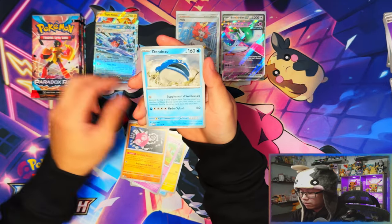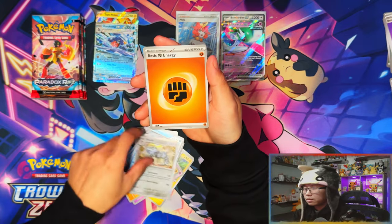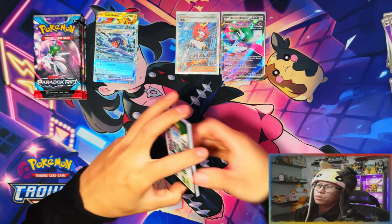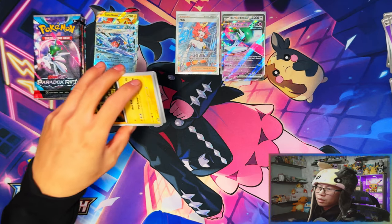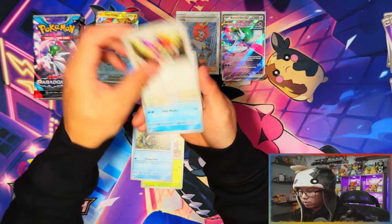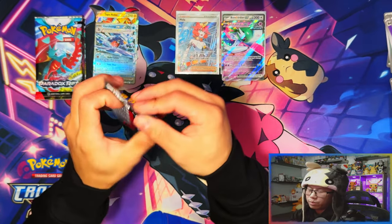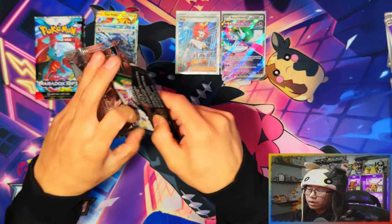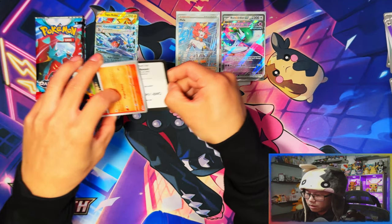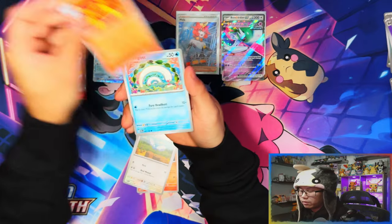I can't remember pulling anything good from sleeve boosters or triple packs. So far only two EXes - one Terraform EX and then one regular EX. Booster bundles might actually just win this. Though I am loving how easily these sleeve boosters open. It looks like from Paradox Rift, the higher rarity SRs are a bit harder to pull - pulling one from these random products would probably be the best thing ever.